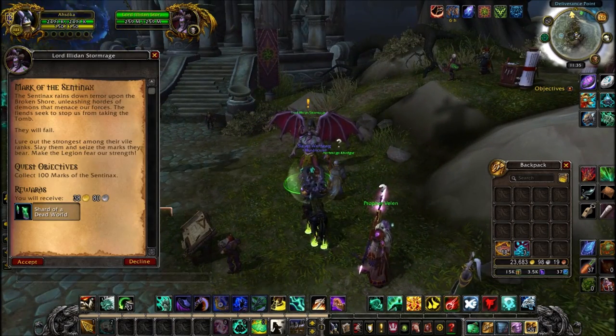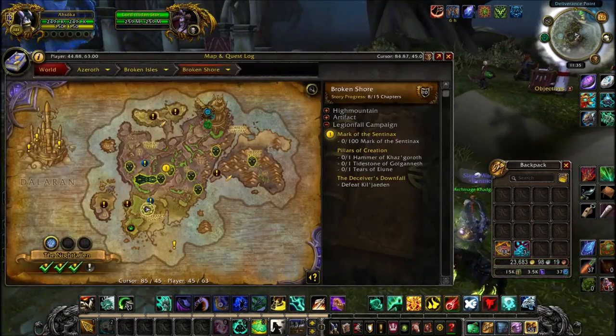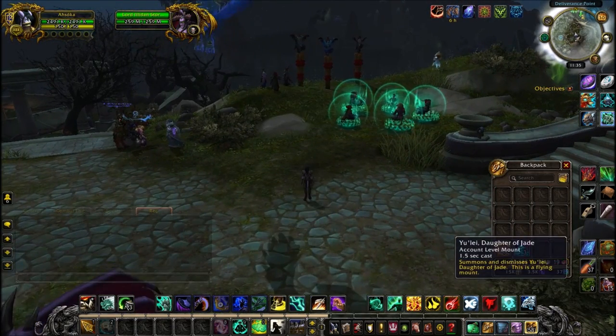I'd recommend spending your Nethershards on the 850 Dauntless gear. That will boost your item level up to around 850, and the gear can obviously Titanforge and become a lot better. It's quite cheap — 400 Nethershards for each piece.